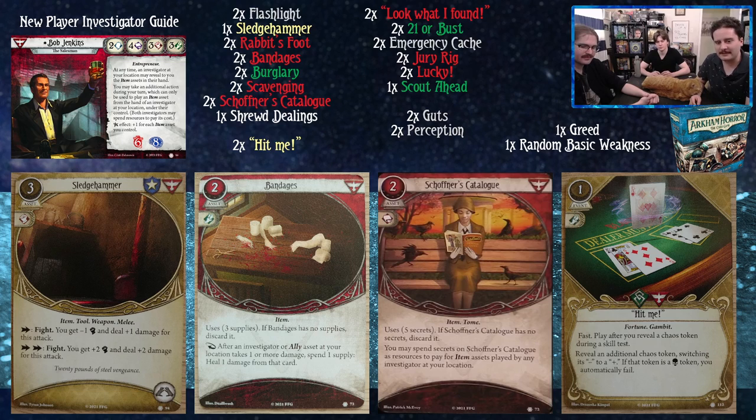Bandages uses three supplies; if it has no supplies it's discarded. After an investigator ally asset at your location takes one or more damage, spend a supply to heal one damage from that card. It's one of the level-zero survivor items available in this card pool. Schaffner's Catalog: if it has no secrets on it, discard it. You may spend secrets on Schaffner's Catalog as resources to pay for item assets played by any investigator at your location. It's money, and also an alternative to spending resources if you haven't drawn Greed yet but still want to play item assets.